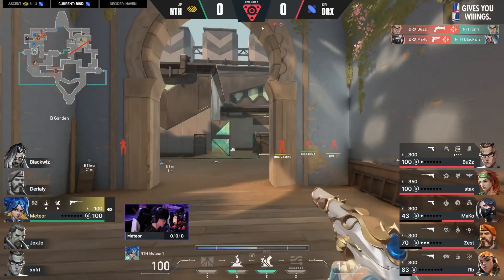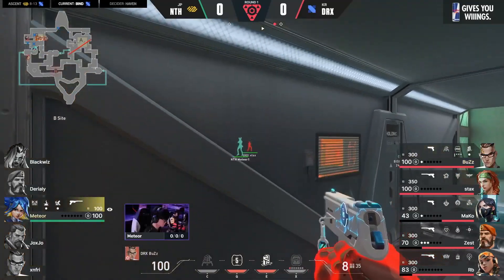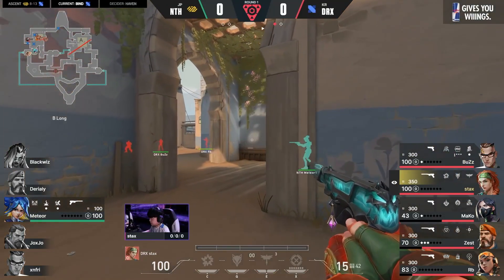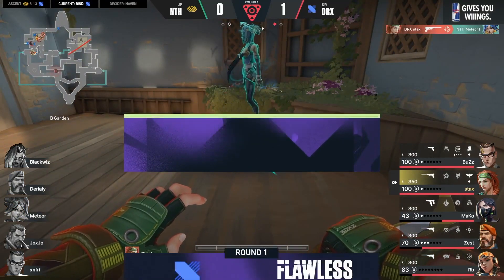Blackwiz is desperate for it and he's not going to find it. Meteor now the last one standing in a 1v5 — the odds are not looking pretty. Stax slowly creeping in. He wants this, and there it is. It's all his. Flawless.